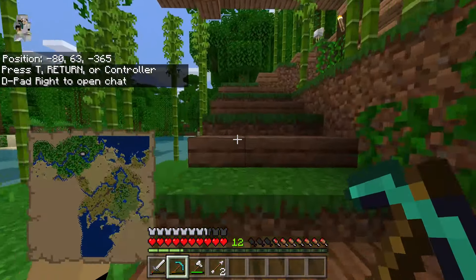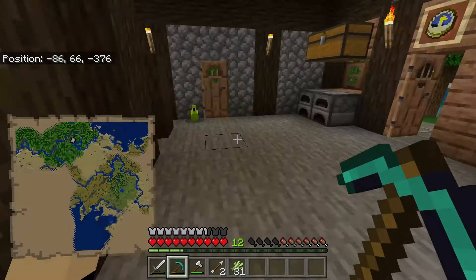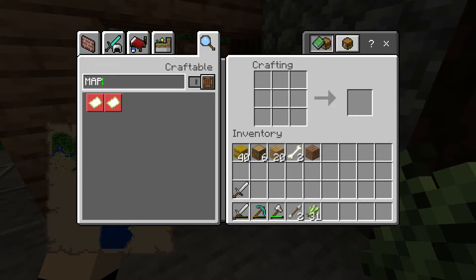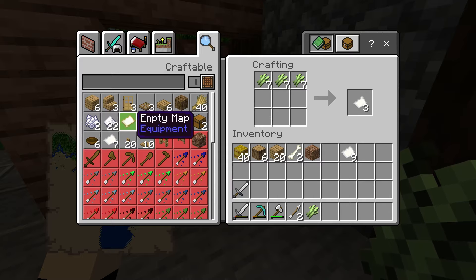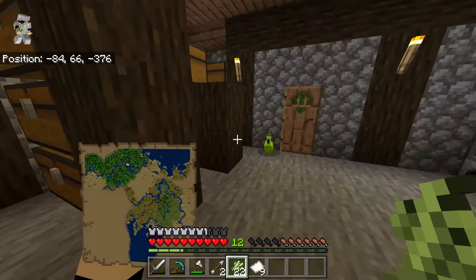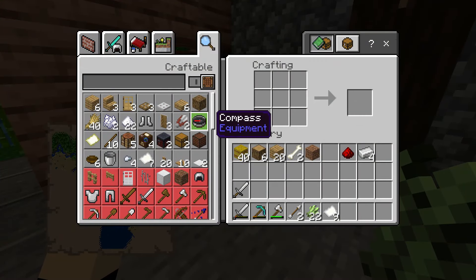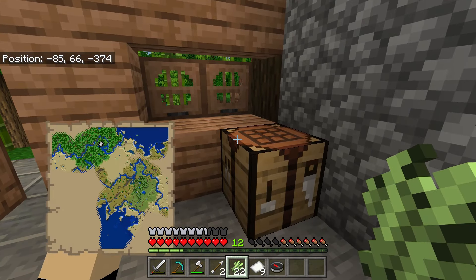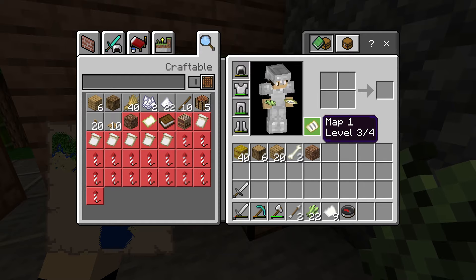Alright, so we are back at base camp number one. Let's run in here and see if we have any sugar cane. Yes we do, plenty of sugar cane. Let's only turn a little bit into paper — we need nine for a map. How much is this to make a compass? Let me figure this out. One, two, three, four, and one of these. Yeah, there we go — a compass.